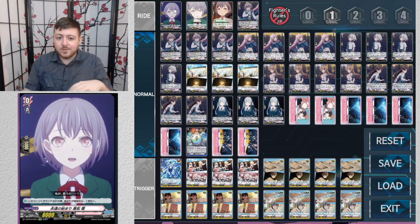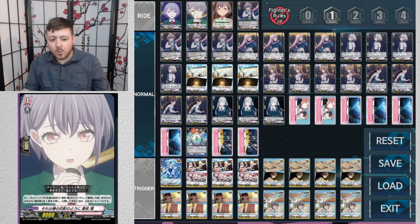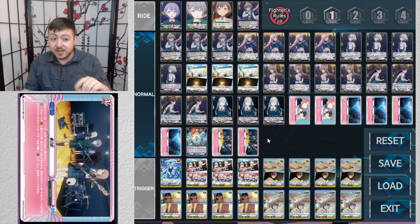Everything starts with your grade zero — going second you draw a card, which is fine. Then at grade one, when it rides on your grade zero, you can search for one Power Kage, reveal it, and add it to your hand. That's your grade one music order, which has a cool effect where it goes to the back row center behind your vanguard and gets retired at the end of the turn. When you play this music order, you search your deck or hand for one cryotic unit with grade less than or equal to your vanguard.